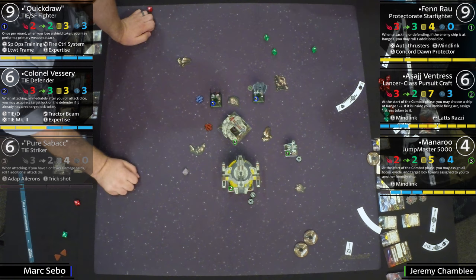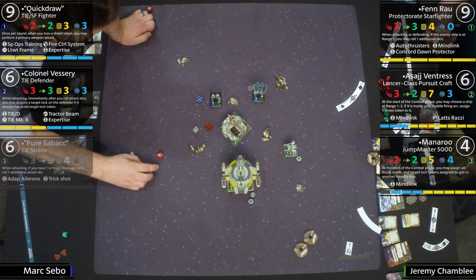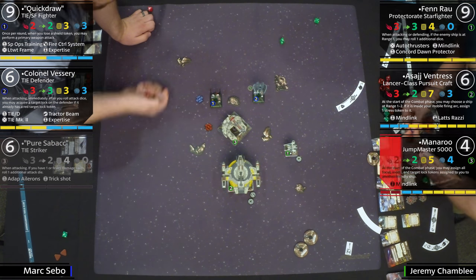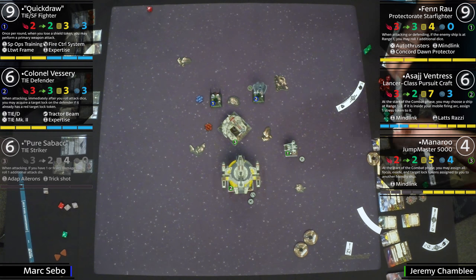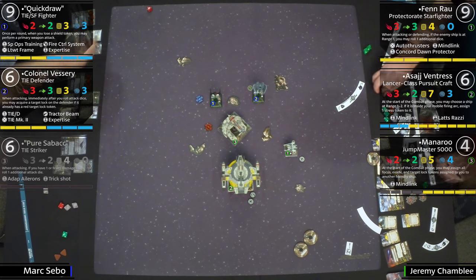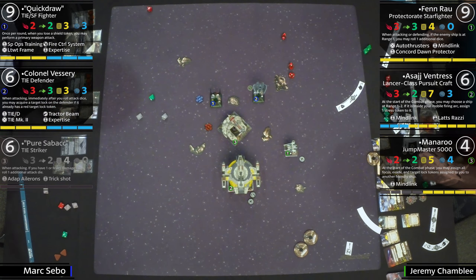Some dead dice on the Defender — just one evade. Jeremy is covering things up. Then a much better attack roll — looks like only one evade. Manaroo takes a decent chunk of damage. Pretty impressive. Now Asajj is looking around, and here come her attacks.